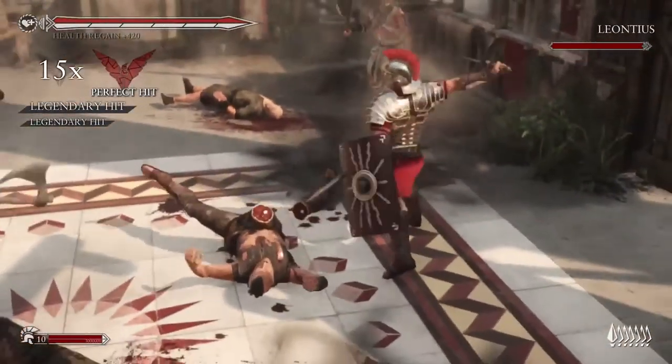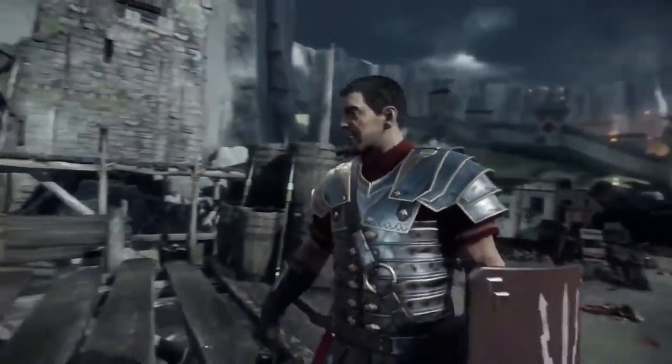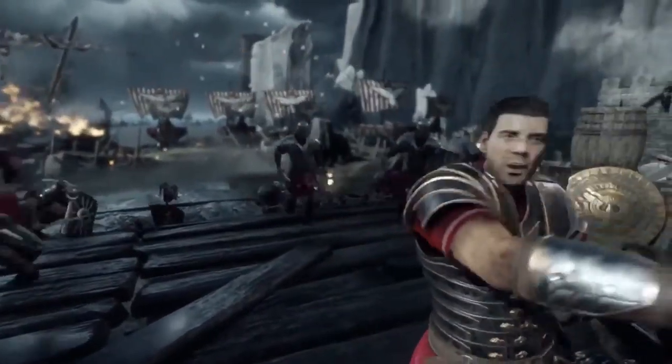You're literally fighting your way to the best upgrades. Marius' arsenal consists of his Sword, Shield, Pila, and the Legionnaires under his command — his Cohort.